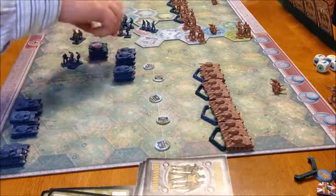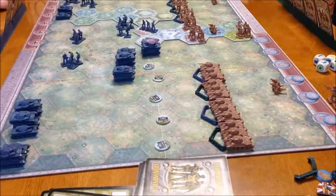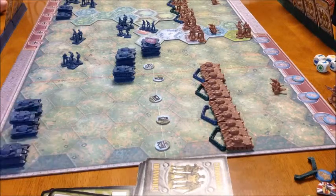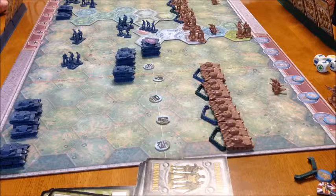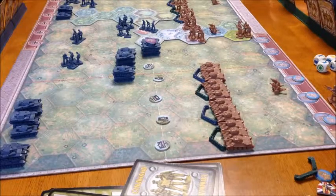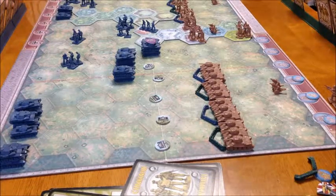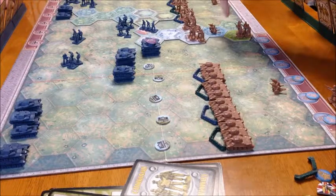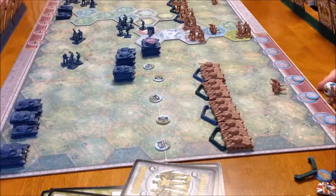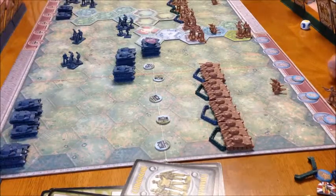Turning the center — this tank's gonna fire first, this tank two. Two again from the center tank. Two again from the front tank. Probe center. He'll fire and the gun will fire — he's gonna take one on that infantry. My artillery will take two on that infantry. My good dice are helping though.